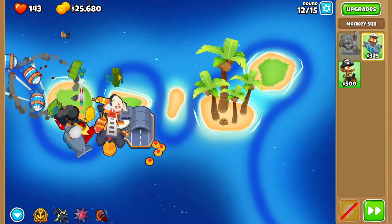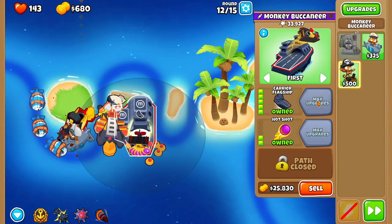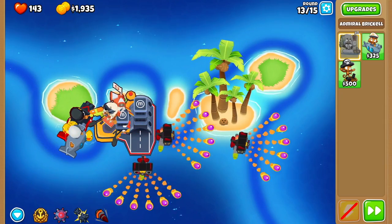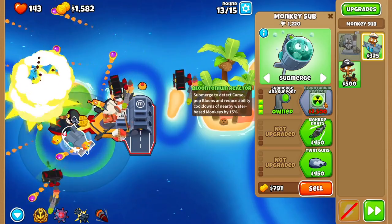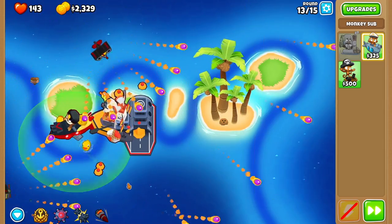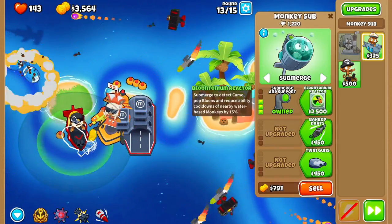By round 12, you should have 25k saved up — just get Carrier Flagship. Then before round 13, go to this sub and upgrade to Long Range, Advanced Intel, Submersion Support, then speed things up and get Bloontonium Reactor.